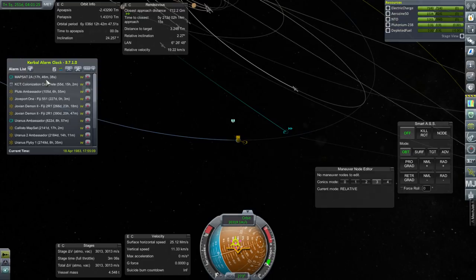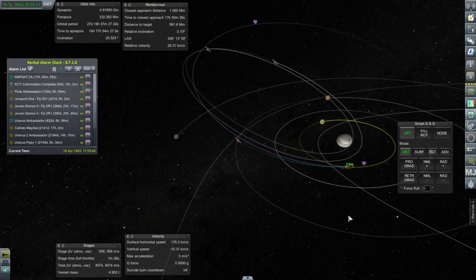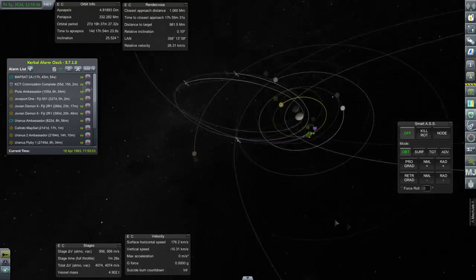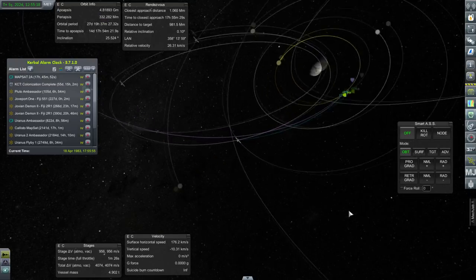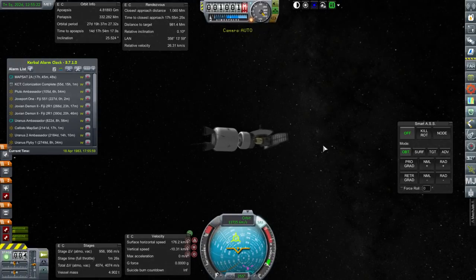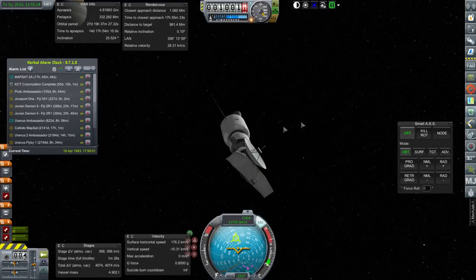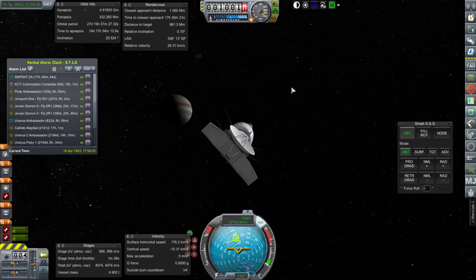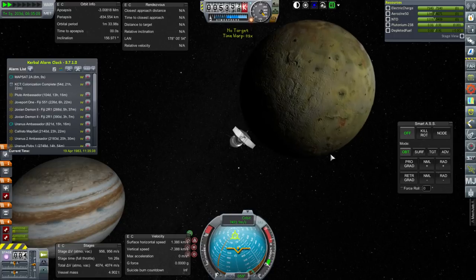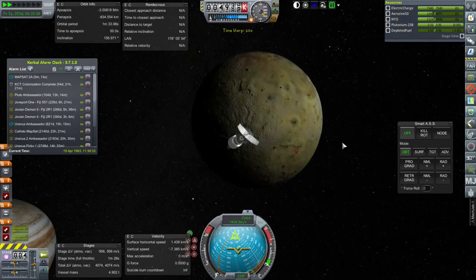Let's turn to Mapsat 2A. Mapsat 2A is encountering Io and the purple orbit is our resulting orbit from that encounter. We'll re-plot after passing by Io to see how we can further bring our orbit down so that we can eventually get into orbit around Io. Io's sphere of influence is about 6,000 kilometers.